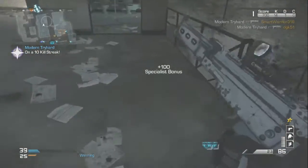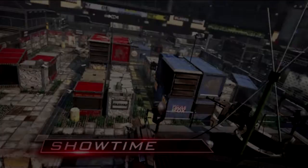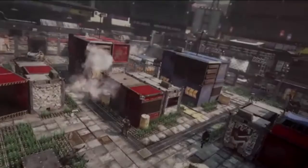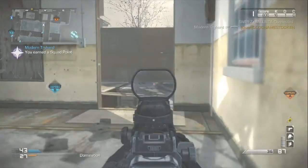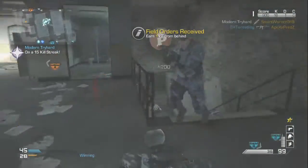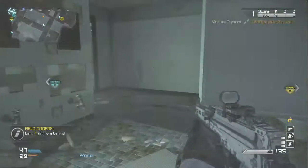The next map is Showtime. This is a Call of Duty 4 Shipment remake. If you don't know about CoD4 Shipment, this is probably one of the smallest maps Call of Duty has ever made — serious action-packed. If you played Domination on that map, people averaged around 80 kills. It was crazy. So that's going to be in this game and there's some dynamic stuff happening in there. It's going to keep the pace rolling.